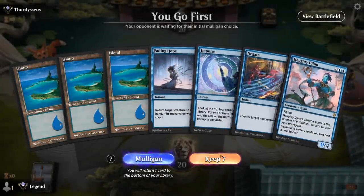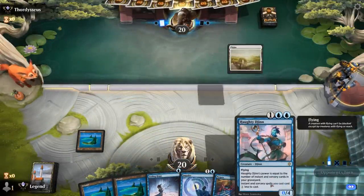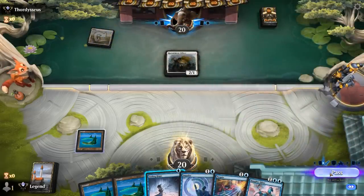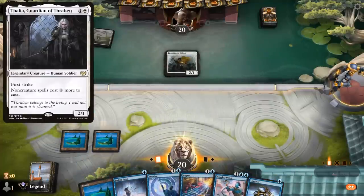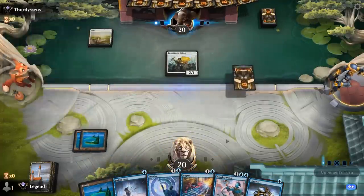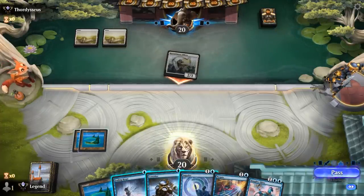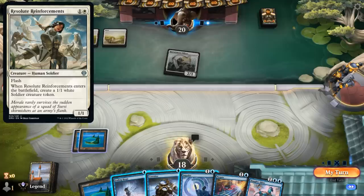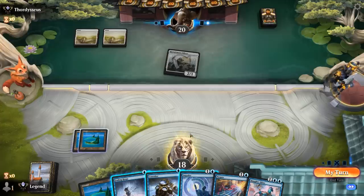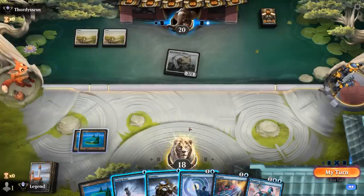We're on the play and the hand seems fine — Fading Hope for any early creatures, then wait until turn four to deploy Haughty Djinn with Negate backup. Skystrike Officer is pretty annoying, although I may be better off holding Fading Hope to bounce Thalia if that shows up, since that's much more threatening. We'll take two. Opponent passes with two 1/1s at instant speed available.